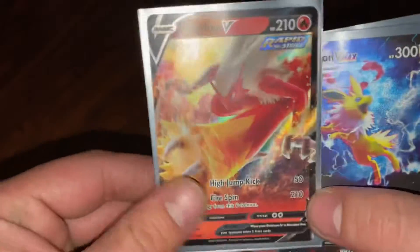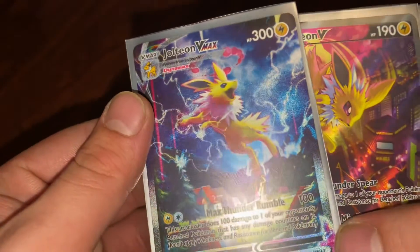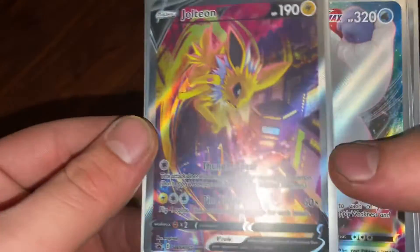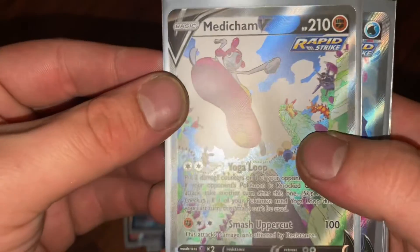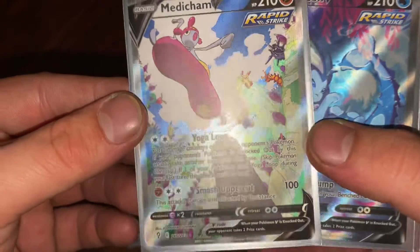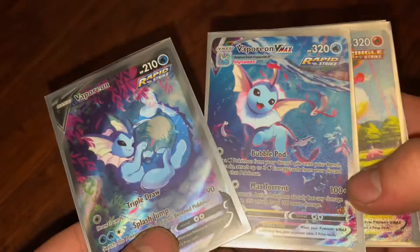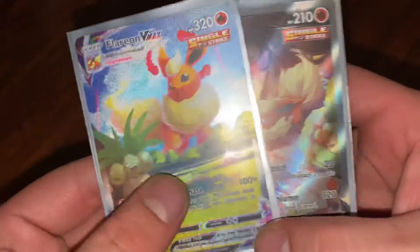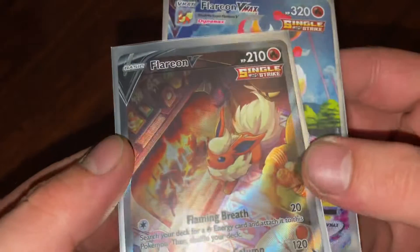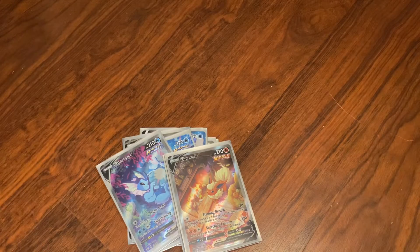Quick recap of all three boxes: we got Blaziken V out of the Flareon box - very fitting. We got the Jolteon VMAX and the Jolteon V out of the Jolteon box. Galarian Darmanitan VMAX, and Medicham V. Vaporeon V and Vaporeon VMAX. And finally, we got Flareon VMAX and Flareon V. Very beautiful art on those guys. Thanks for watching, hope you enjoyed it.